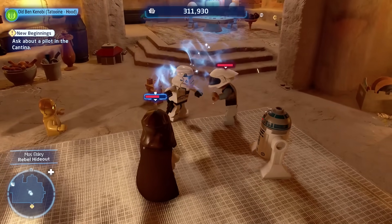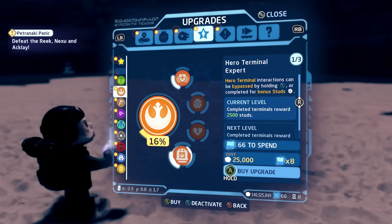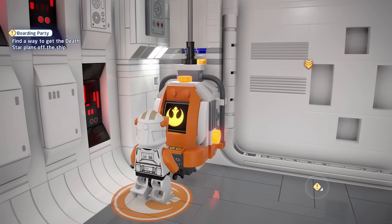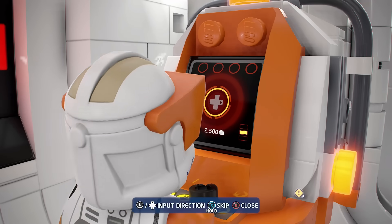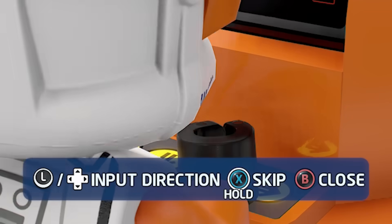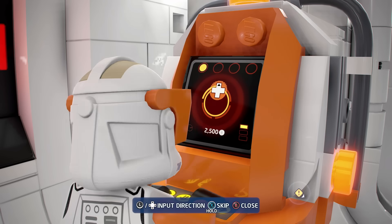The next tip is about upgrades related to terminals. The hero terminal expert perk and the villain terminal expert perk either let you skip through terminals or get paid to complete them. Since you're going to encounter at least one or two terminals in almost every single mission across episodes one through nine, you might as well get paid to do them — or skip them if they get tedious. I highly recommend getting both of these upgrades.